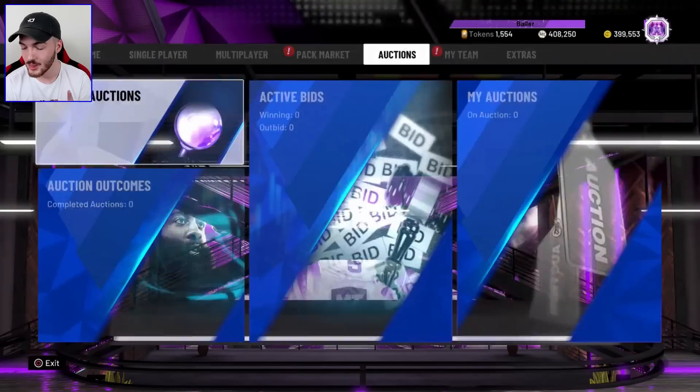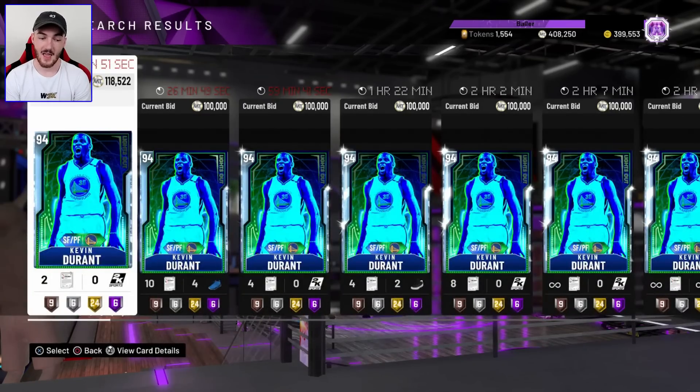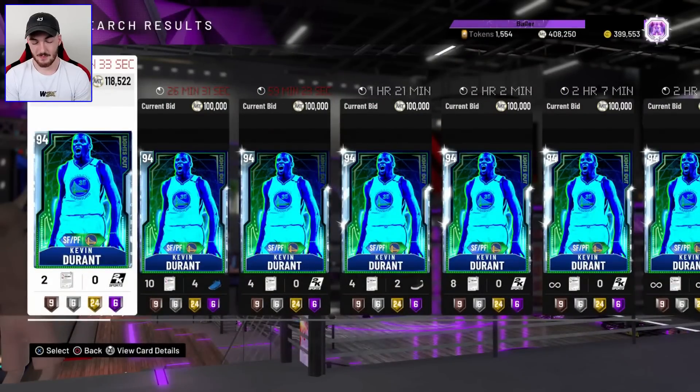Hold the phone — I would like to get a Diamond KD, and he's a decent price. I think we're going to go with this Diamond Kevin Durant because I love KD cards. This card is really nice — he can shoot, I love his jump shot, and he's got some pretty nice Hall of Fame badges and gold badges. The only thing is I feel we might see a better version of KD soon, but I'm going to pick up this Diamond KD. It's about 16 minutes away on the auction, so we have to wait a little bit.